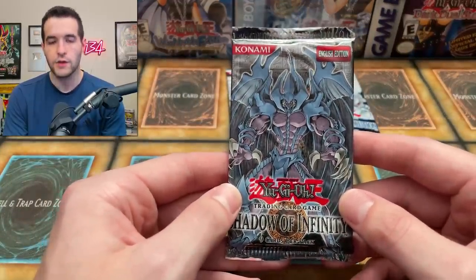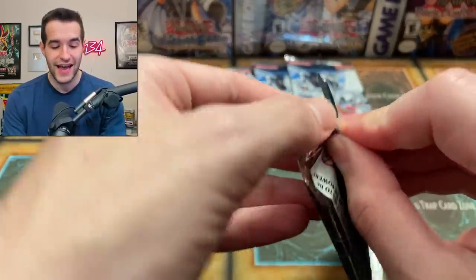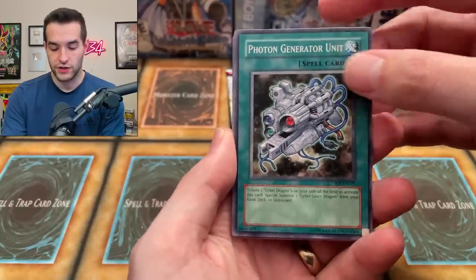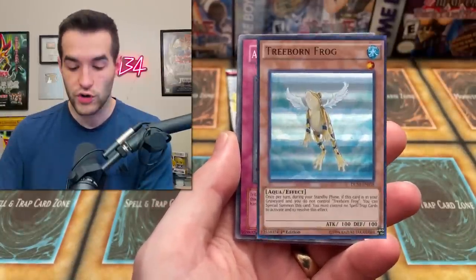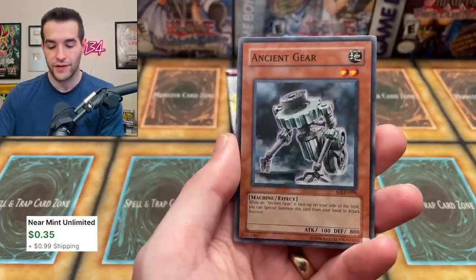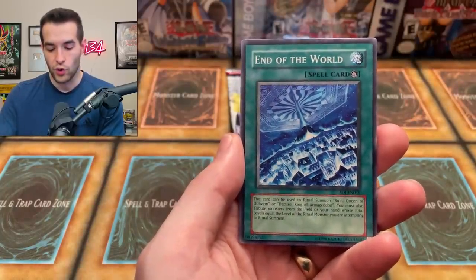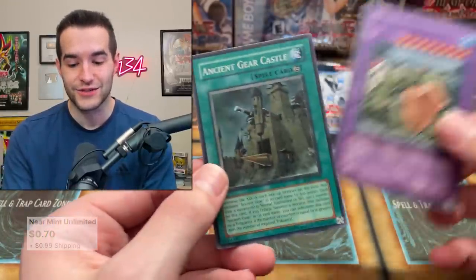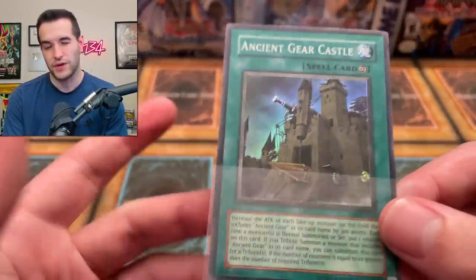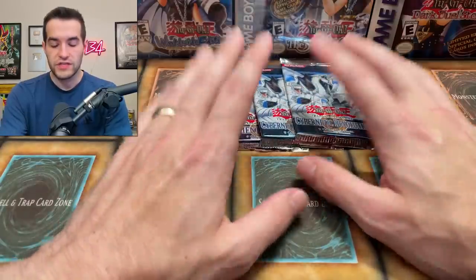On to Shadow of Infinity — can we finally pull a sacred beast? We've opened like five boxes and I've never pulled an ultra or ulti that's a sacred beast. There's only one ultra that isn't a sacred beast and I pull it every single time — it's always Cyber Laser Dragon. Photon Generator Unit, the Mouse, Attack Reflector Unit, Ancient Gear. If we got a Treeborn Frog ulti that'd be like $60. Full Salvo, Tinkle Moldbreaker, End of the World, Death Frog, and then Ancient Gear Castle — back to back foils, an ultra and a super. It's a super rare, so that counts.